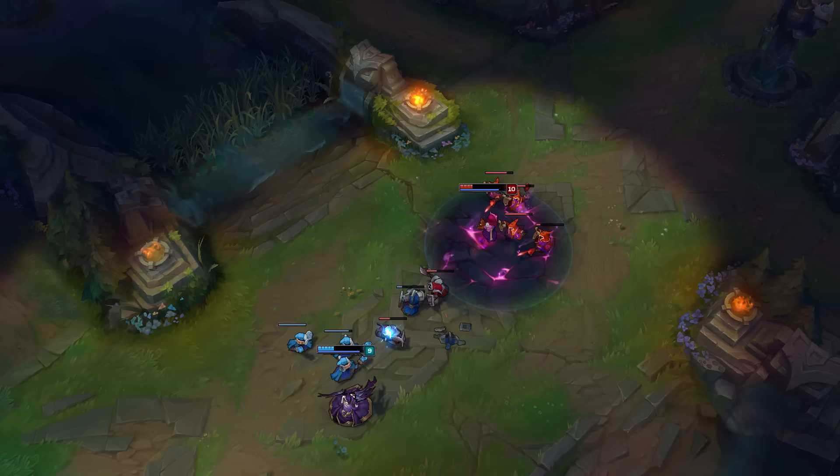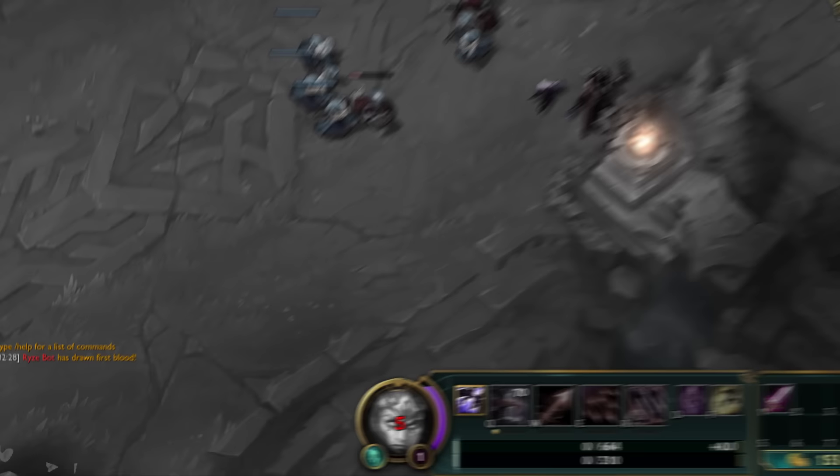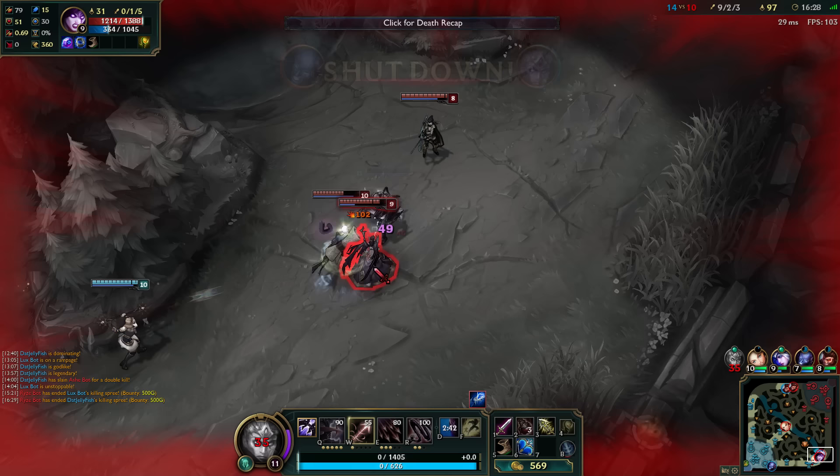Sometimes things don't go as planned. Maybe an enemy champion gets the drop on you, or maybe you take one too many turret shots. Whatever the case may be, if your champion dies, you'll have to wait for your death timer to expire before respawning back in your base's fountain. This timer increases as the game goes on. Dying early in a match only requires a few seconds of timeout, while a death later on could result in a 30-second penalty or even longer.